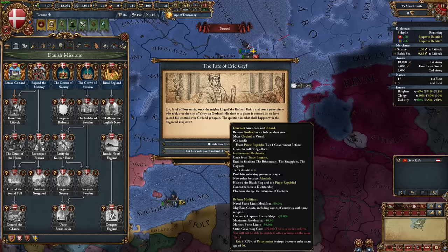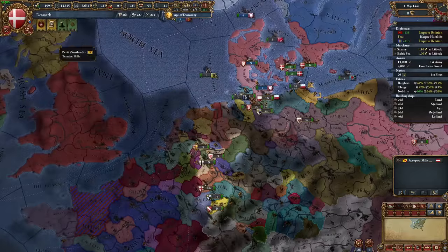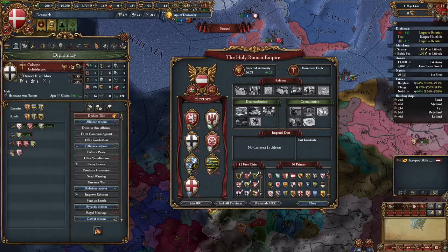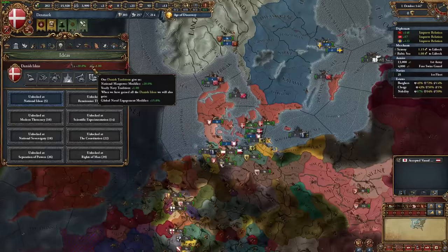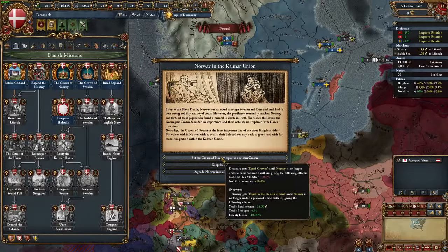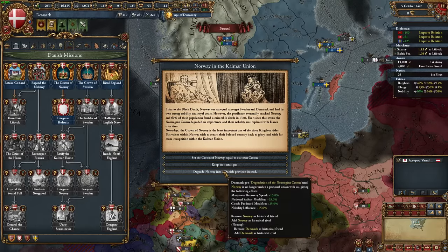I got Poland as a friend in 1447, but they didn't take the union with Lithuania, so they're less useful than they'd normally be. In terms of other alliances, I was iffy on whether I wanted to become the emperor or destroy the empire, so I allied the electors since either will need that. I got Brandenburg, Cologne, and the Palatine, with space for one more. While figuring out who to ally, I got the Crown of Norway mission, and this is where you can decide whether to get positive modifiers that cost Liberty Desire, or penalties to get reduced Liberty Desire. Real Gigachads always exploit the crown for good modifiers.